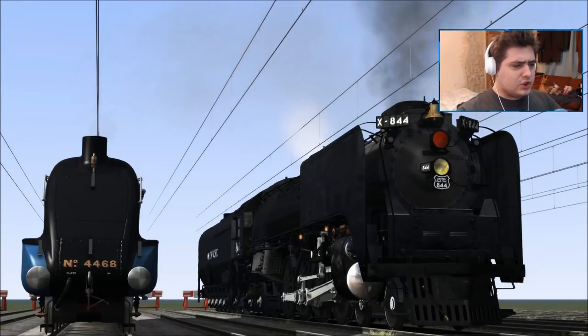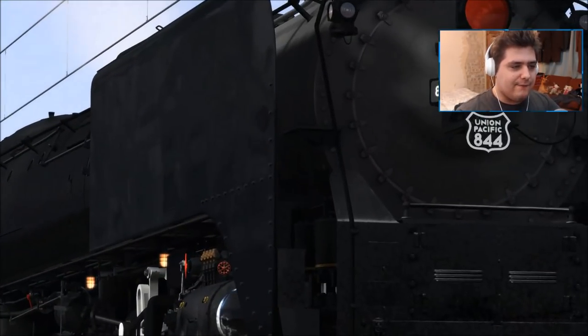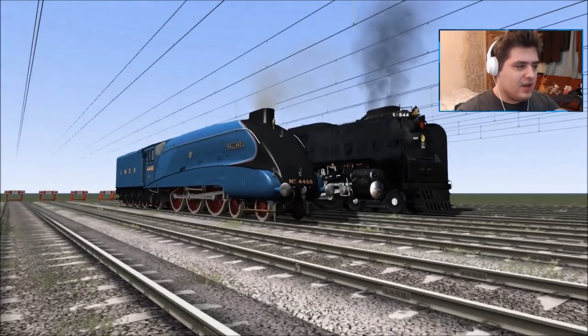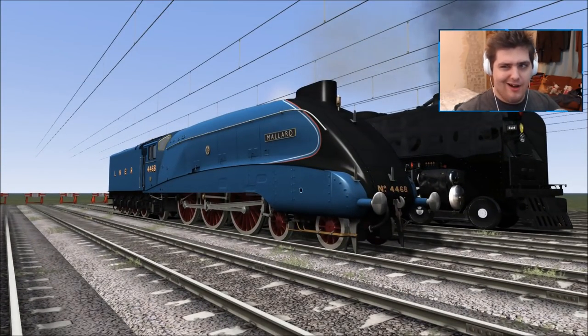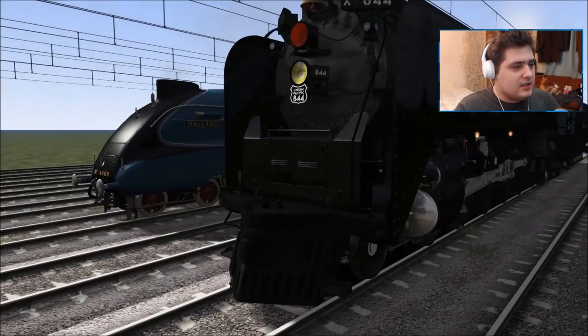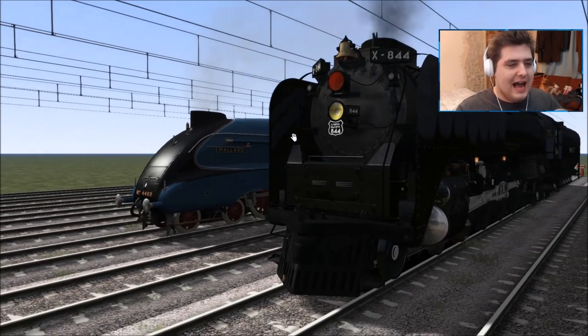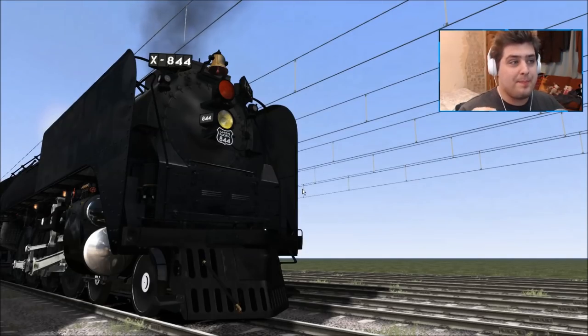Hello and welcome to Train Simulator 2018. Today we have the Union Pacific 844 and the Mallard in a race. A rumour has been going around saying that a lot of you want to see the 844 versus Mallard in a race to see which one would win. I'm not going to be betting on anything because I don't want to guess incorrectly and look like a fool on YouTube.